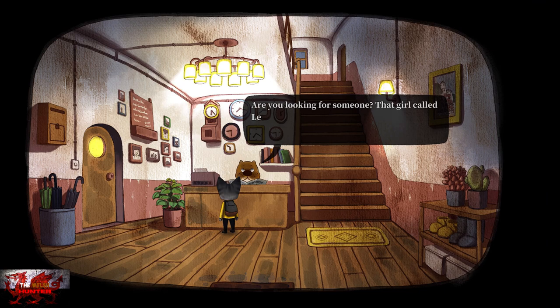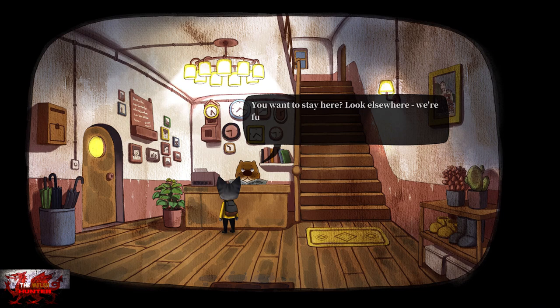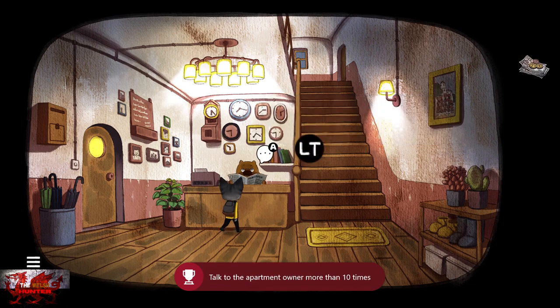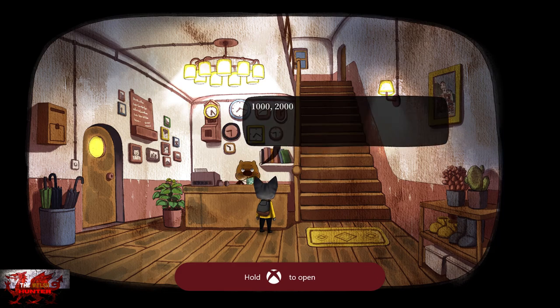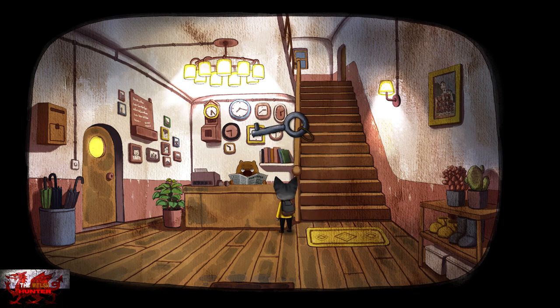Just speak to Chunky Cheeks right here and there we go, we've got this one. Press the left trigger to go into inventory, press the A button to get it out, and then just drag it over to where it needs to go. Pick up the key on your way up - a key which is for using to unlock doors.